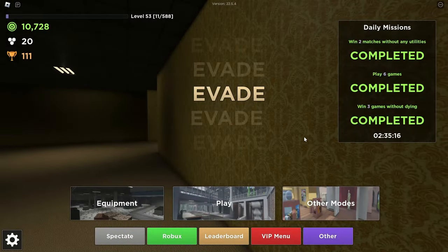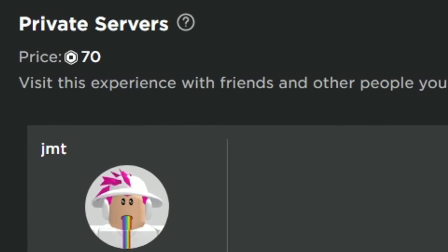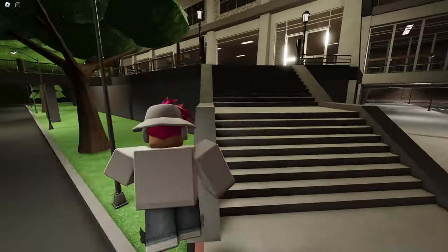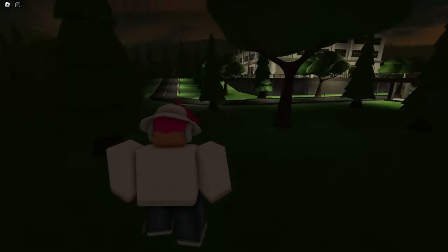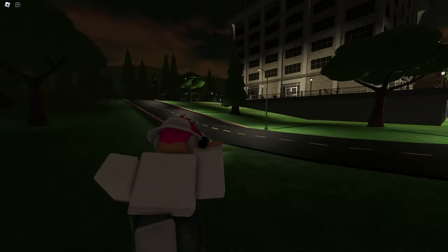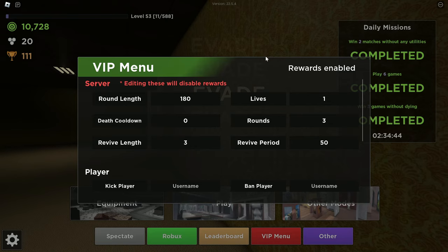Inside of Evade, you can buy a private server in the game for the small price of 70 Robux. A private server basically gives you access to own your own Evade server. You can play with your friends, host events, or community stuff. It gives you your own server in Evade, and with that comes some perks like the VIP menu.